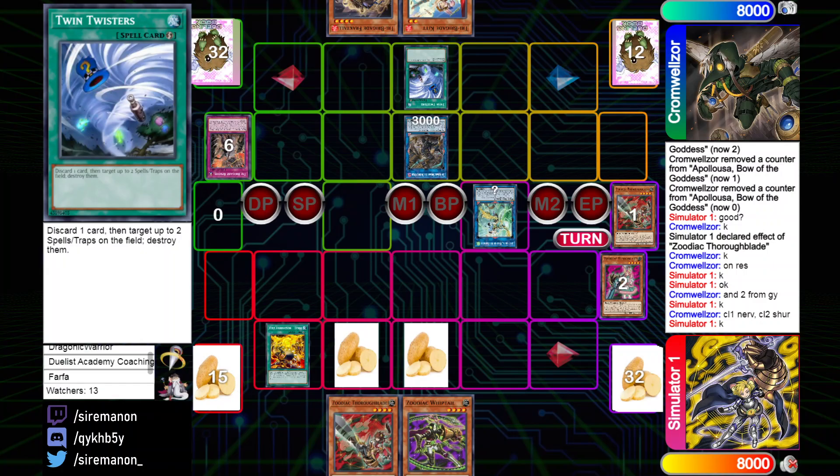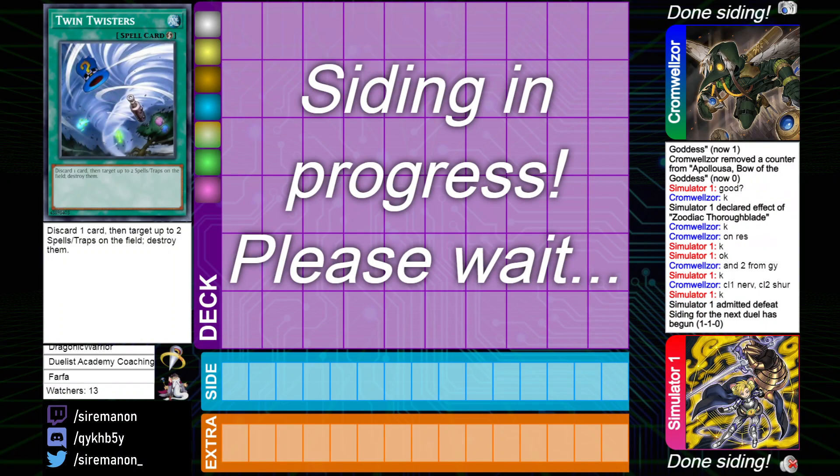But that walks right into Twin Twisters, pitching the Kit — and that is the end of game number 2. That was going to trigger Kit as well just in case they had more to send. Game 2 goes to Tribrigade Zoo.